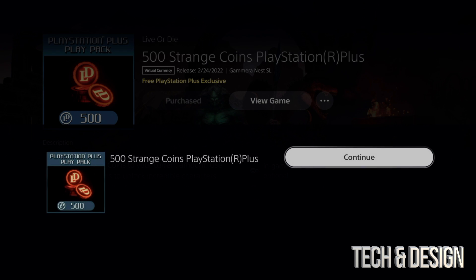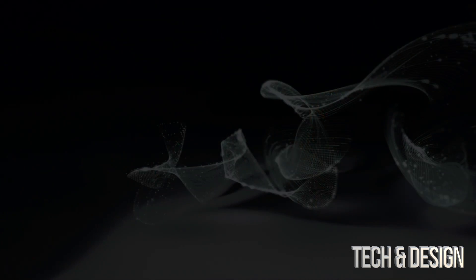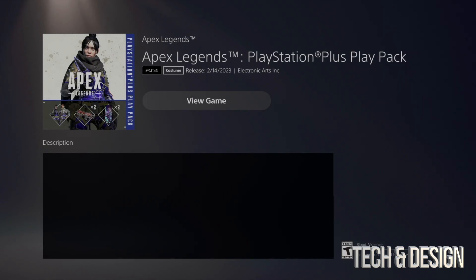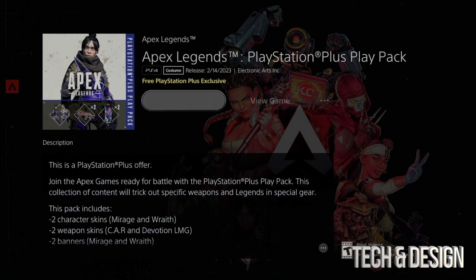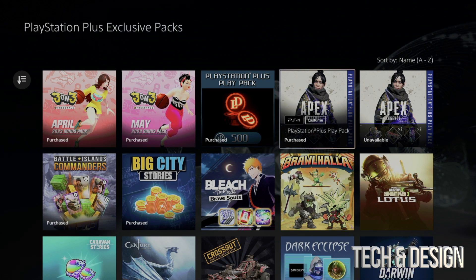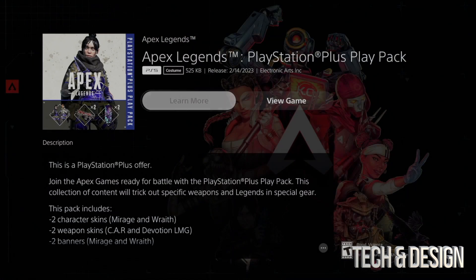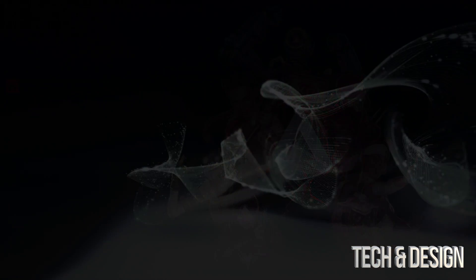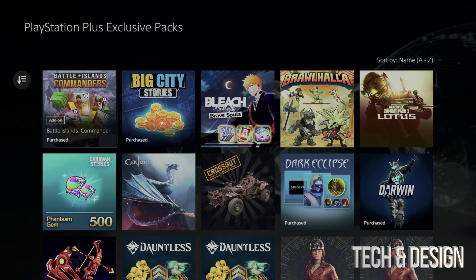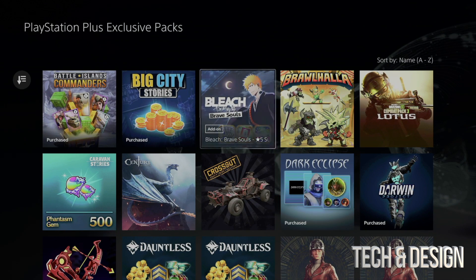I'm gonna use every single one of these, but you guys don't have to. Even if you don't play a specific game, I would still recommend getting some stuff that you may look into using in the future. Right now you're gonna see that Apex has two options — this is the second option, it says unavailable. Don't worry about it, it's the same thing. It's just something glitchy that happens sometimes. We actually did purchase this one from before.